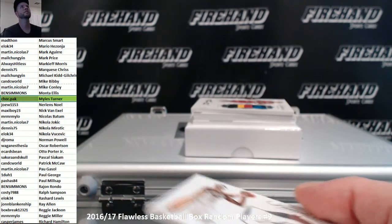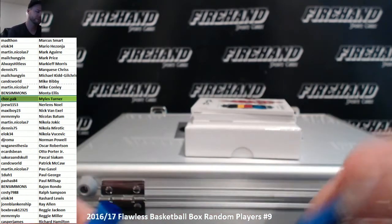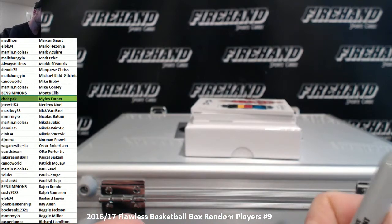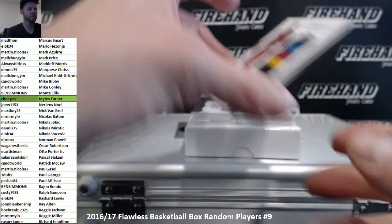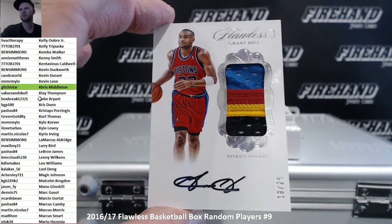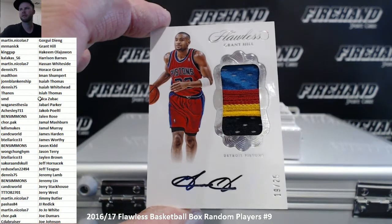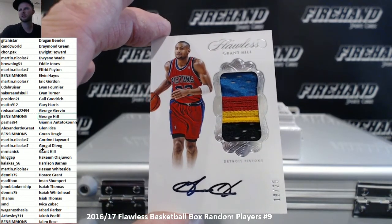I need to see my own screen. Patch Auto Grant Hill, four-color pad, 19 out of 25. There he is — that's George Hill. There's Grant now.